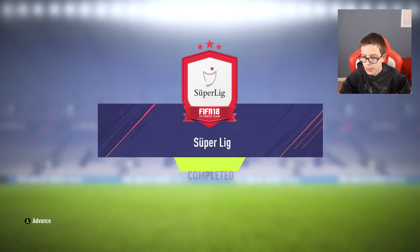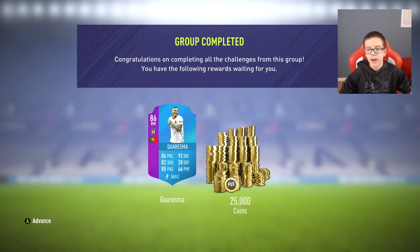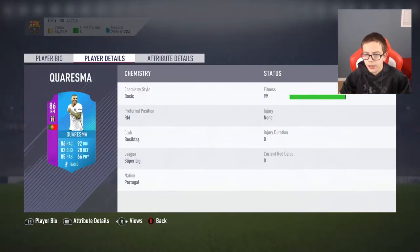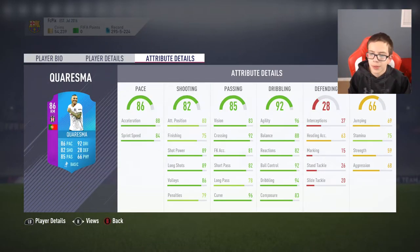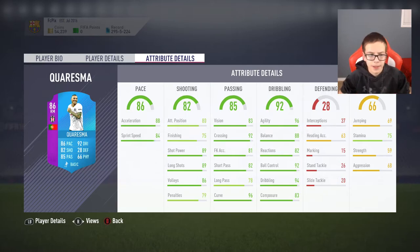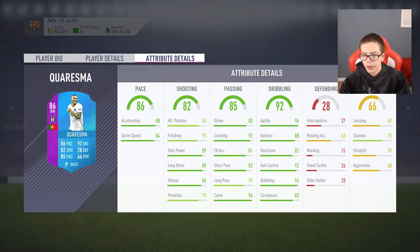We have completed all the SBCs and we just got Charisma plus 25,000 coins — very very nice. It's a nice card. I'm going to use him in a striker position; he has nice speed for it, the only thing he kind of lacks is strength. I can give him a Hawk chemistry style to bring up his pace and shooting.